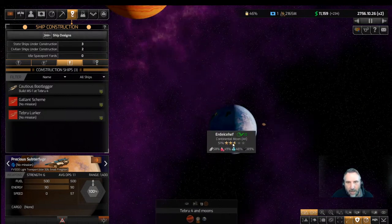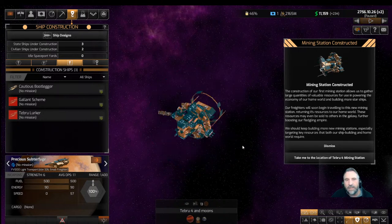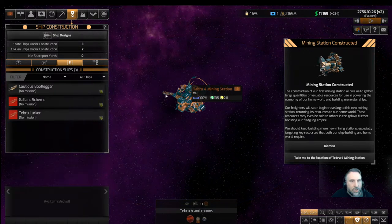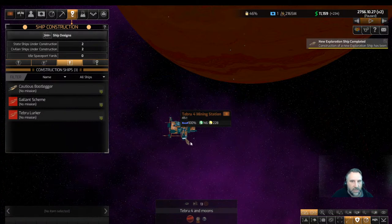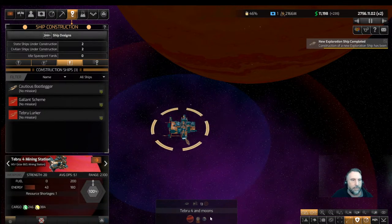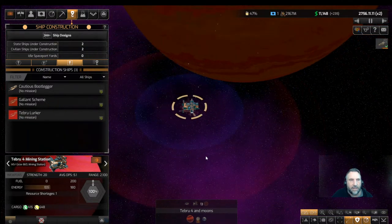Mining station constructed! The construction of our first mining station allows us to gather large quantities of valuable resources for the economy. Freighters will soon begin traveling to this station and returning its resources automatically. Now let's dismiss that and take the construction ship — it's still docked, still finishing up. We'll wait for it to undock and back up, then we can send it to the other moon to build another mining station.